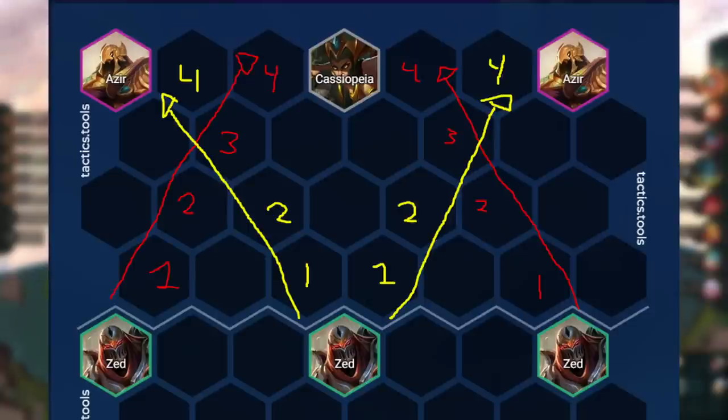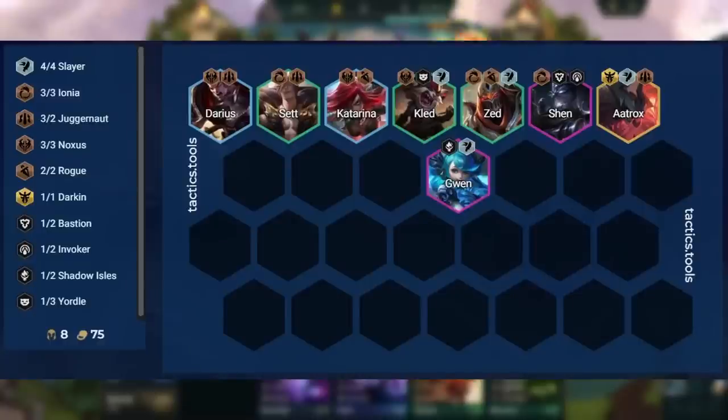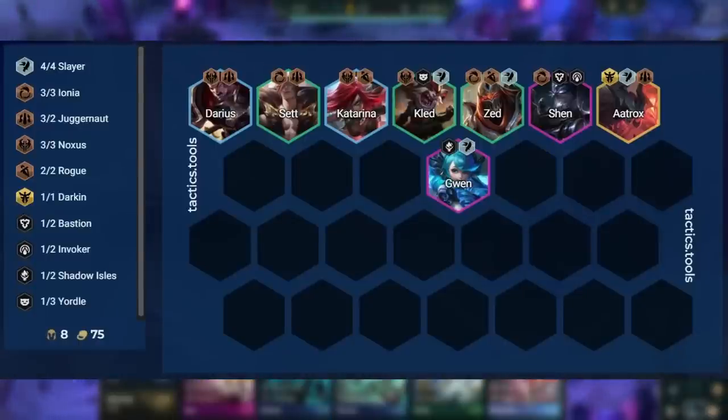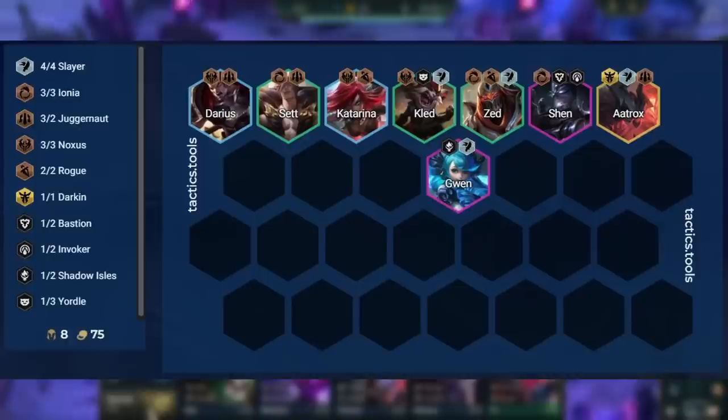For general positioning with this comp, we have Aatrox on the outskirt so that he dies first and his passive starts ticking. We have Katarina and Zed closer to the middle so that they prioritize the corner carries. Kled is in the middle, but he can be placed on the sides to funnel into the backline — this is even more important if we are able to 3-star him with some items.